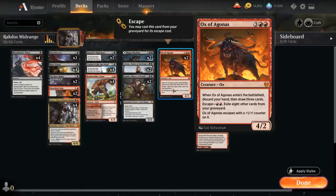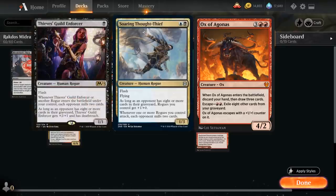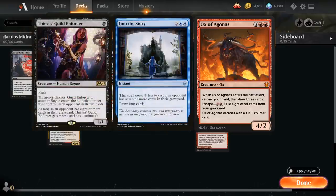Kroxa upon entering the battlefield or attacking makes the opponent discard a card and potentially lose three life. We've also got two copies of Ox of Agonas, a five-mana 4/2 that when it enters the battlefield makes us discard our hand and draw three cards — perfect to play empty-handed. We can escape it for just double red by exiling eight other cards from our graveyard, and it escapes with a +1/+1 counter on it.